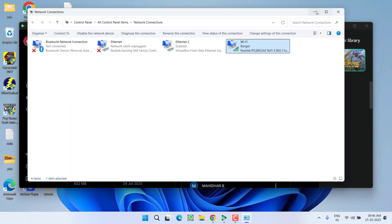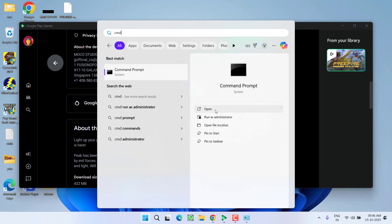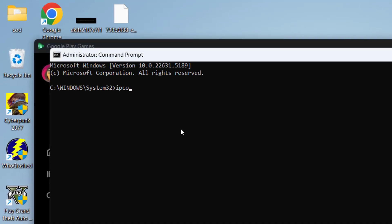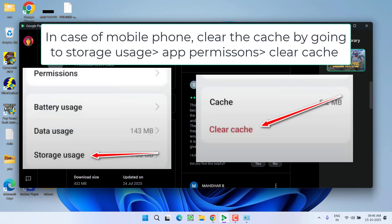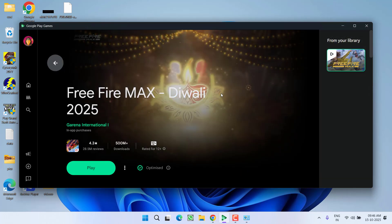After doing so, hit the OK button and close it. Now click on the Start menu, type CMD, and choose the option Run as Administrator. Type the command: ipconfig /flushdns and hit the Enter key. After doing so, relaunch your game and the issue of 'Fail to retrieve version config' will be completely fixed.